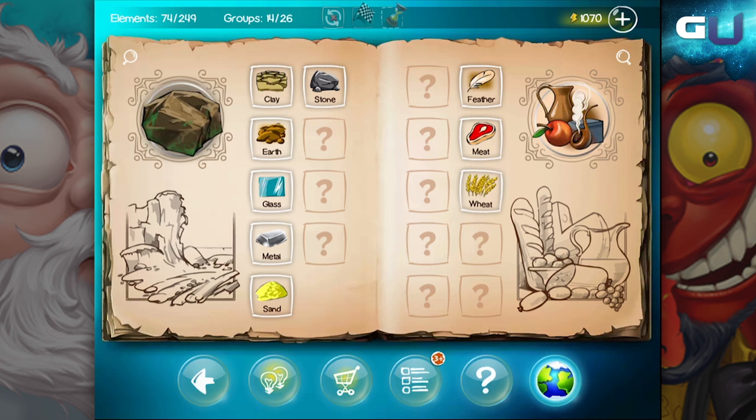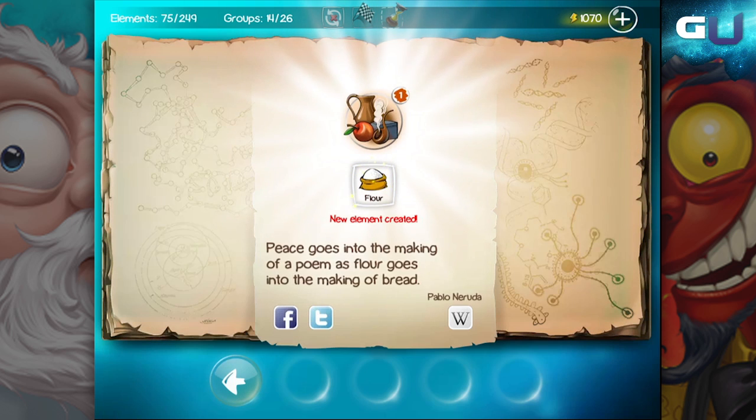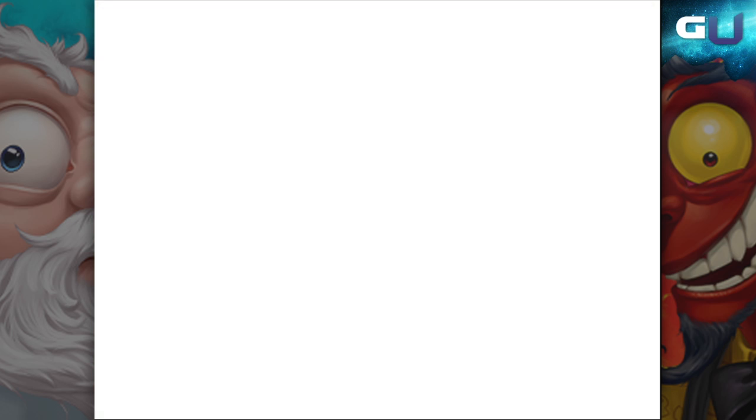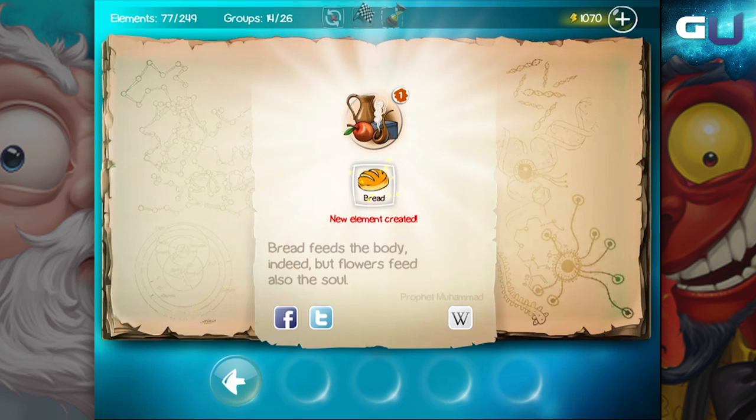In Doodle God, to create flour, combine wheat and stone. To create dough, combine flour and water. To create bread, combine dough and fire.